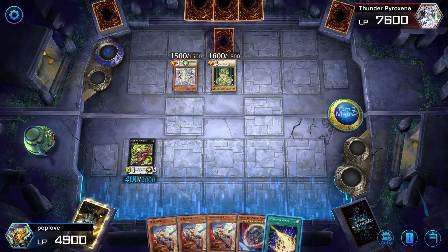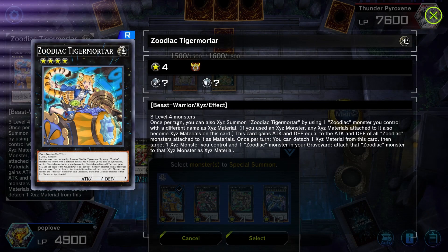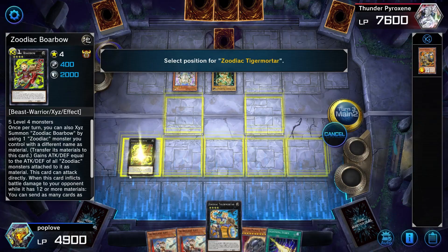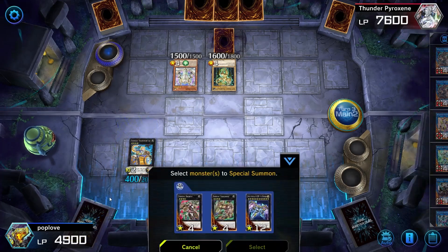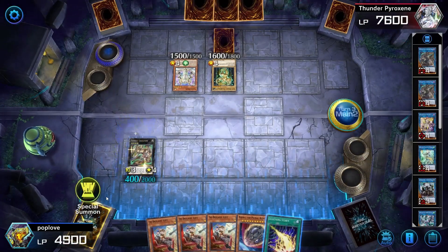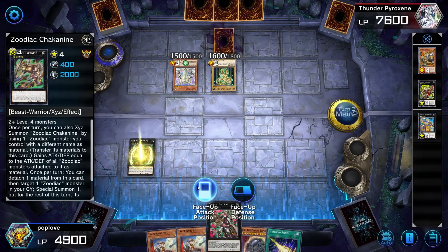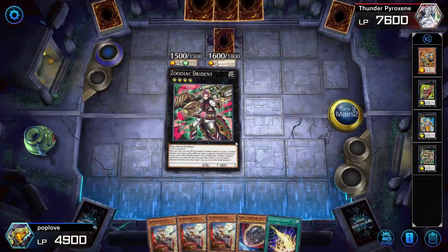Then we go to main phase two and now we're going to stack the rest of our Zodiacs. Normally something like this requires three level four monsters, but because of the Zodiac monster effects, we are able to stack them as much as we want. We're trying to get as many materials as possible for Zeus so that ideally we can use Zeus's effect multiple times, should we need it. It's pretty common that you'll put Zeus on the board and then he'll get wiped out pretty quickly, but the board-wiping effect is what you're looking for. So we get to Dryden before we get to Zeus, and Dryden does have a useful ability.